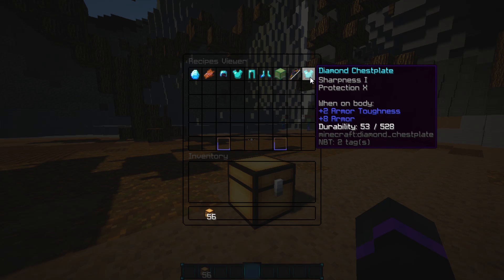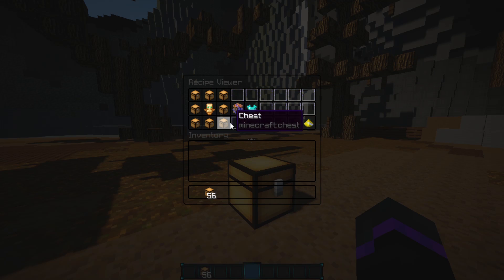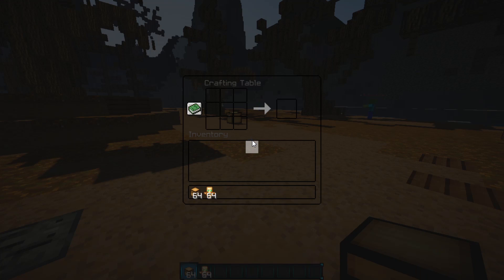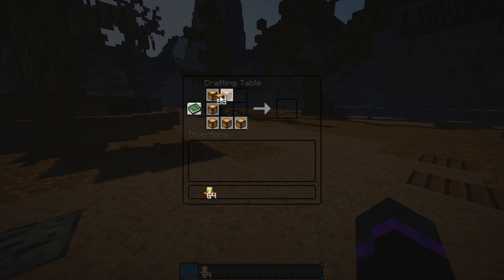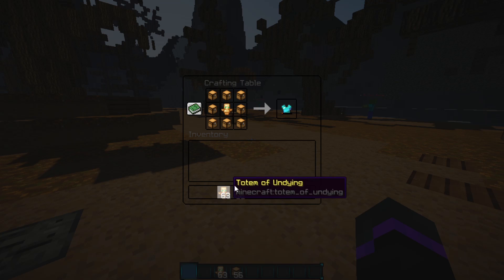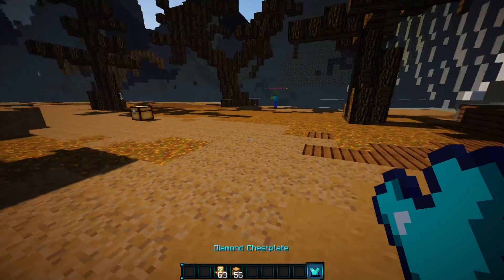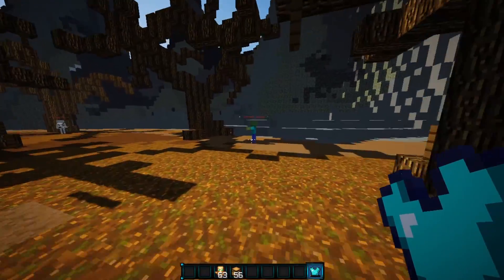Let's go to our recipe. Mine isn't renamed yet, but if we click it you can see the recipe we set up and what it gives us. Let's test it out — open up a crafting table, place chests all around, then a totem of undying in the middle, and there we go! We have our own custom chest plate with Sharpness 1 and Protection 10.